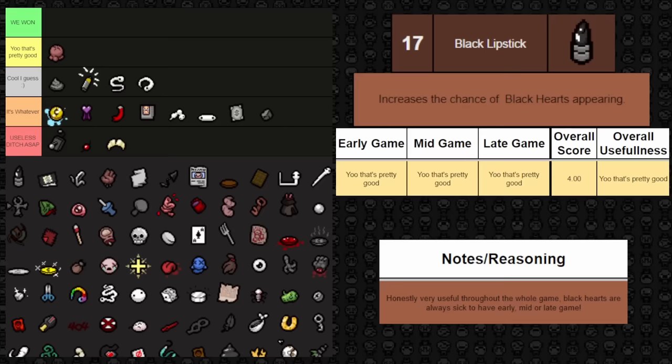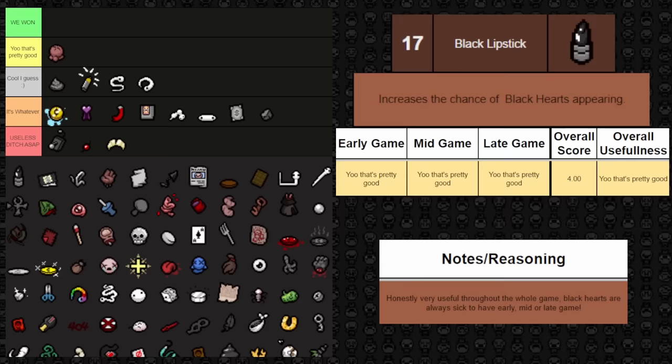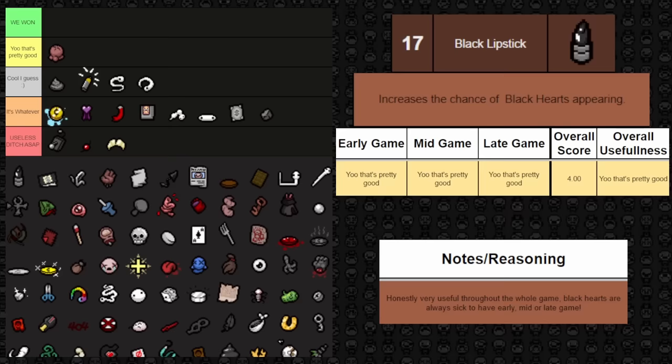Next one is Black Lipstick — it increases the chance of black hearts appearing overall. This is just a good thing to have. Black hearts mean more health, and more black hearts mean more damage when you get hit — it's all a plus. There's no downside here. Early, mid, late game, it's always beneficial to have. It's great to find at any point. Just pick it up — it's pretty good.